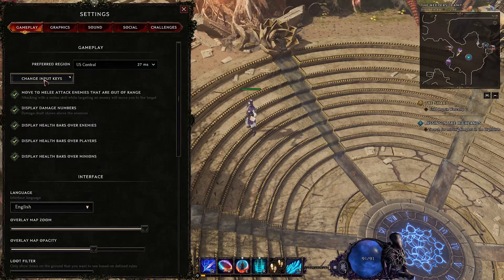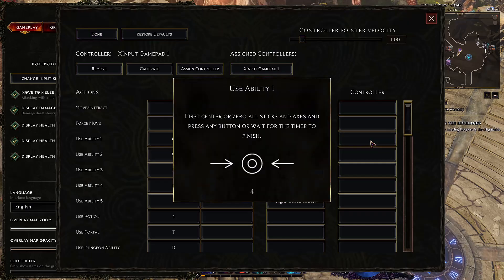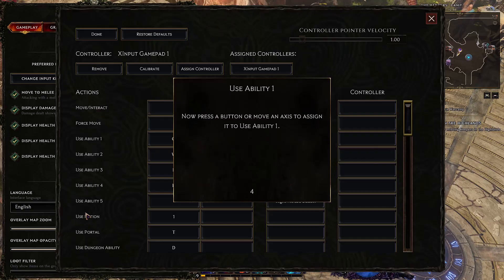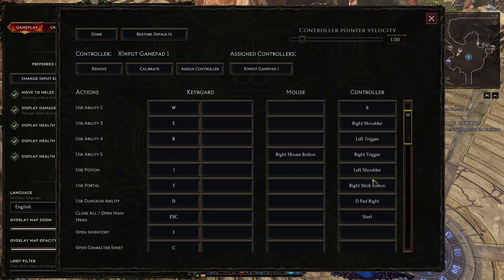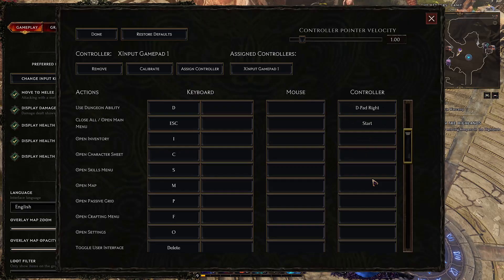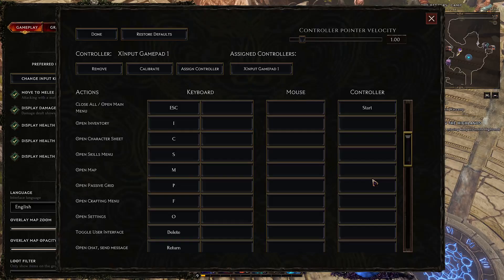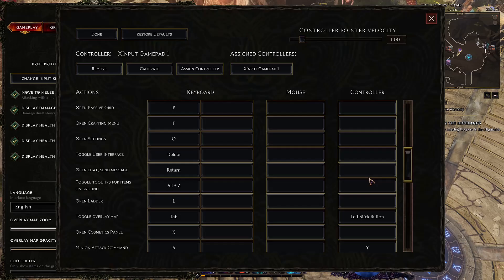Now the next thing — if you want to change the key input, you click on this option. When it comes to the controller, you click on one thing and you get that option. For instance, I'm going to use the potion as an example — click the left bumper. It gives you the option and shows all the button options you have for the controller. But if you want to change something right now, I have not been able to change anything. I know there might be a bug with this, so if you know something, just let us know in the comments and maybe we can change things.